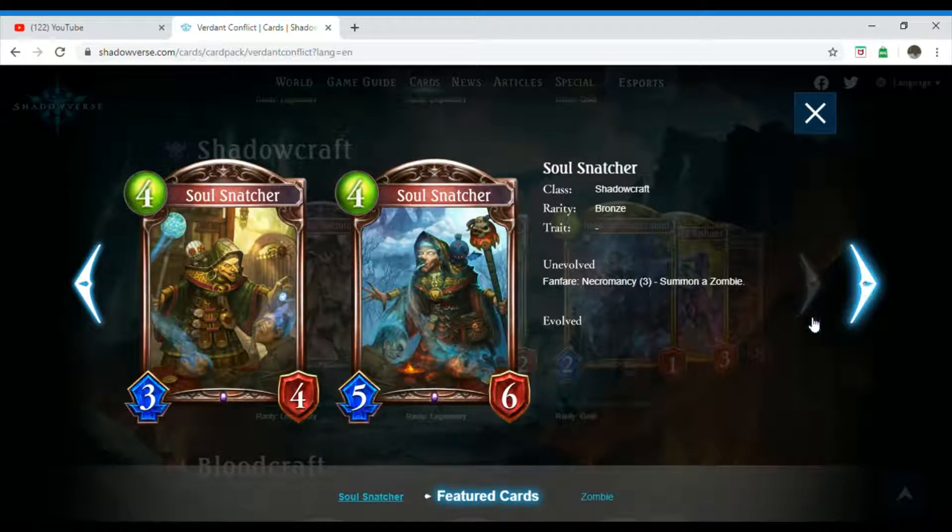We have Soul Snatcher, which is a four-costing Shadowcraft follower. Its rarity is bronze and it has no trait. Unevolved, Fanfare, Necromancy three: summon a Zombie.